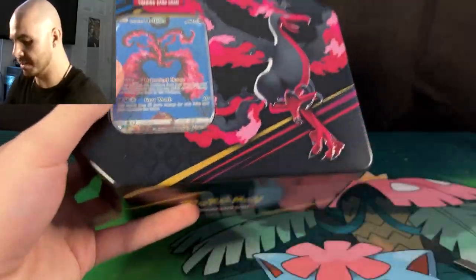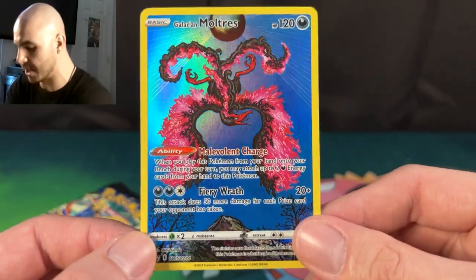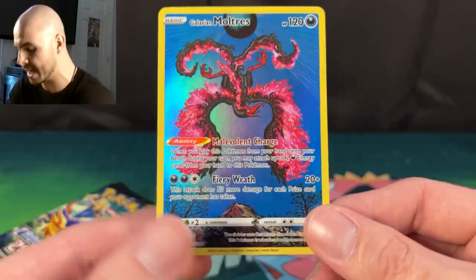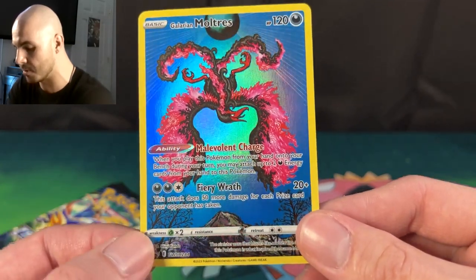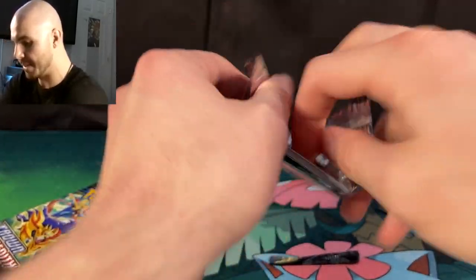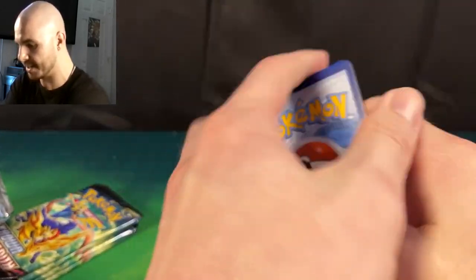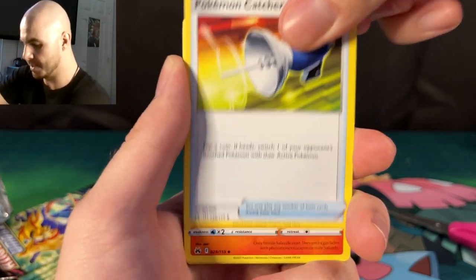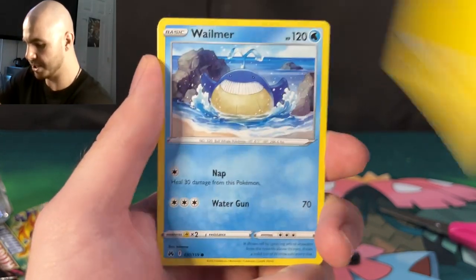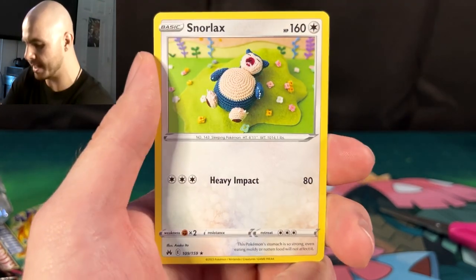Here we have the code card and then here we have arguably the best promo of the set — this Galarian Moltres card. I actually pulled this in V-Star Universe and definitely think that version looks better because of the silver borders again, but this is still an absolutely fantastic artwork. We're going to get cracking into our first pack here. We have Salazzle, Dusclops, Larvesta, Shinx, Wailmer, Galarian Meowth, Ball Guy, Reverse Holo Entei with cool artwork, and Snorlax.